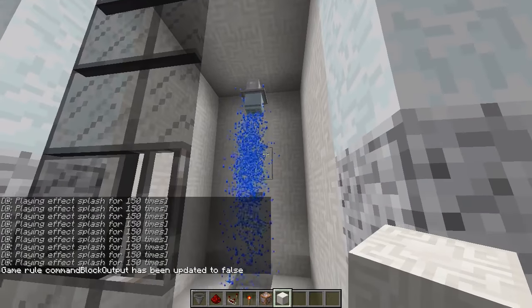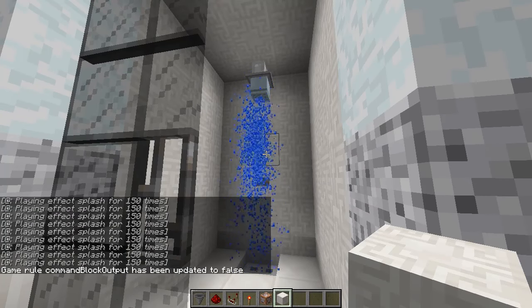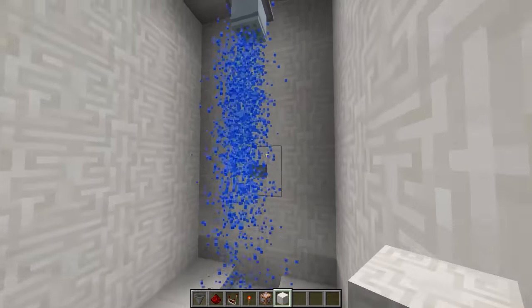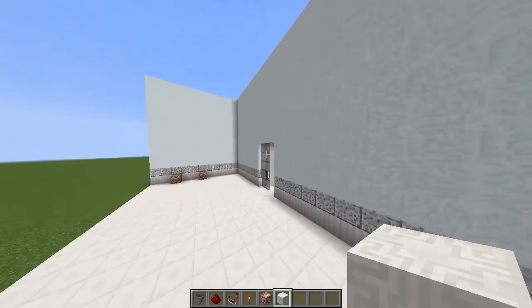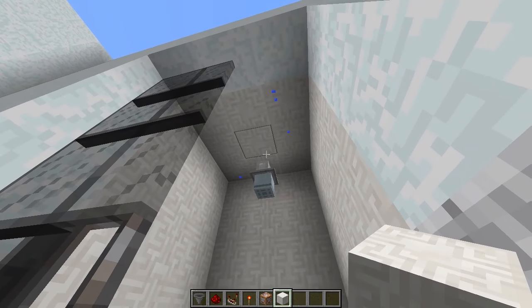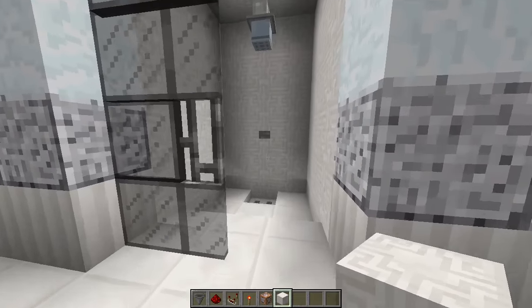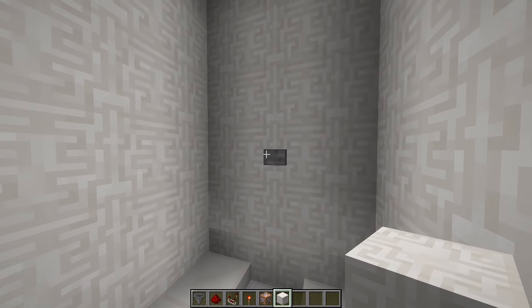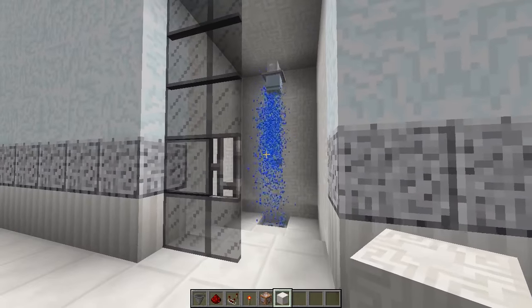And we have ourselves an actual working shower. Sadly though, this only works on PC version — everybody who was asking to make it work for Pocket Edition will have to use version one where it drips from the ceiling. But if you have access to command blocks you can use this version where it looks really cool and is actually coming out of the shower head.